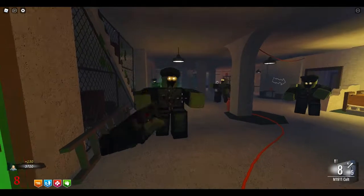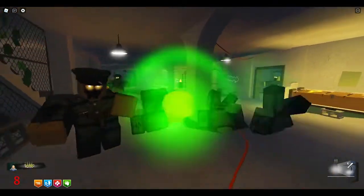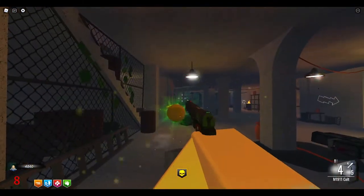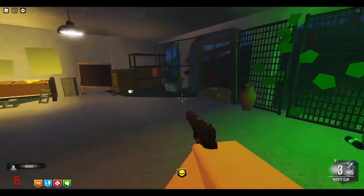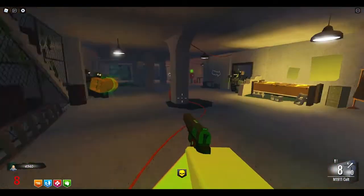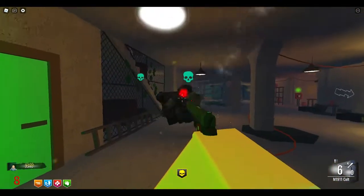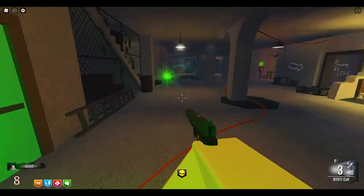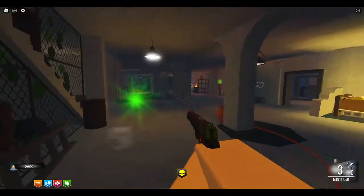Now I see the nuke popped up. I'm not going to grab it because you only get a certain amount of points from a nuke — you get a lot more points from killing the zombies yourself. So you want to save the nuke until the end of the round. If it's a low round, just kill the zombies with your melee weapon or pistols first, then hit the nuke and you get the extra points.